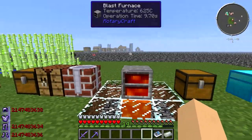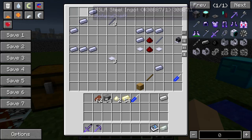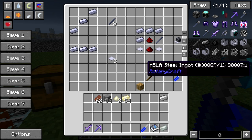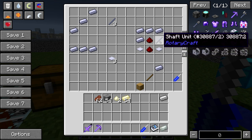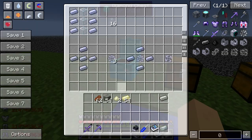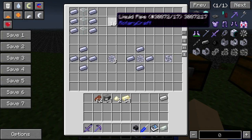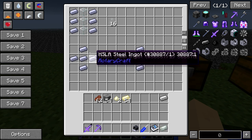So once you get all this crafted, you're going to want to make a DC engine. You're going to need quite a bit of shaft units, crafted like this — that's on the crafting table. You're going to need a lot of base paneling, which is crafted like that. You're going to need a screwdriver, which is crafted like this. And then your DC engine, which is done in the work table, not the crafting table, and is crafted like this.